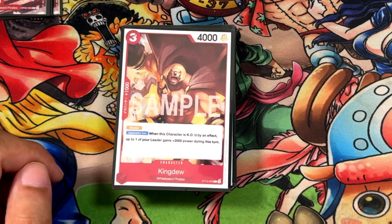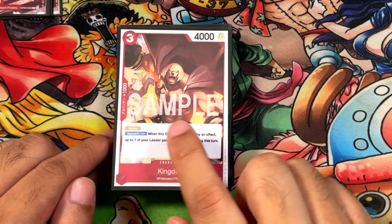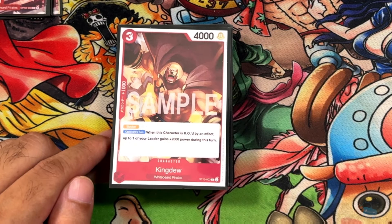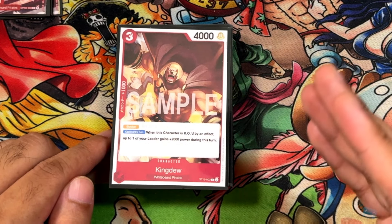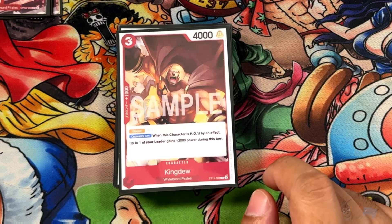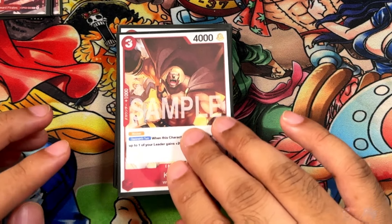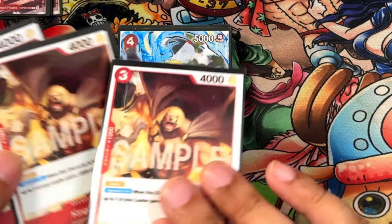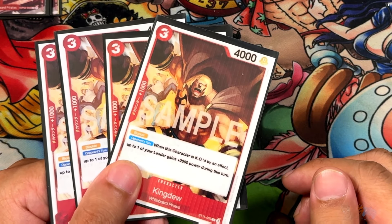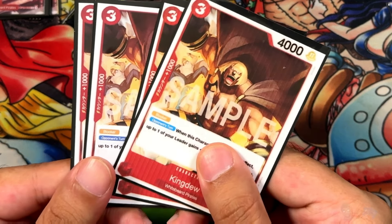This is another new ST15 card — Kingdo. We're running four of these. It's a 3-cost, 4,000 power, 1-cost blocker. On the opponent's turn, if this is KO'd by an effect — not attacked, not bottom-decked, not trashed, specifically KO'd by an effect like Rob Lucci — your leader gains 2,000 power during this turn. So your Whitebeard will be 8,000 for the rest of that turn, which is very good. It's a cheap blocker with a solid effect, and we're running 4 of them.